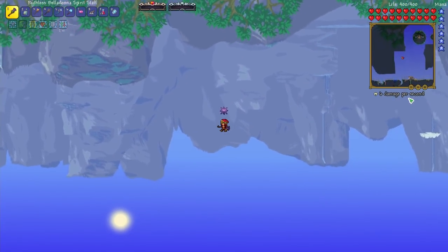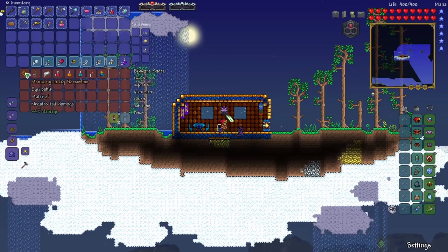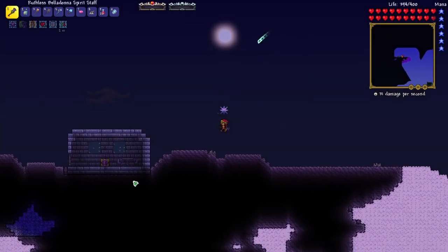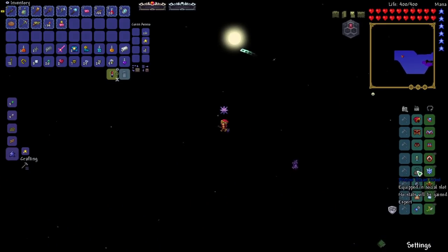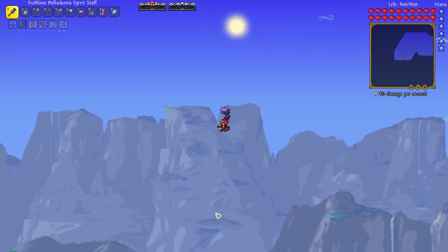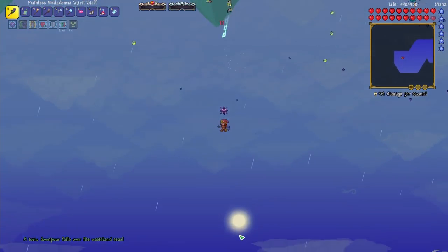I'm hoping for a horseshoe or something like that. Menacing horseshoe — nice! And here's our corruption island where we can get the Scourge of the Corrupter. Now that we have the ocean crest we can actually go into the ocean, although I think this is going to be the sulfurous sea. And sure enough — there's acid rain.